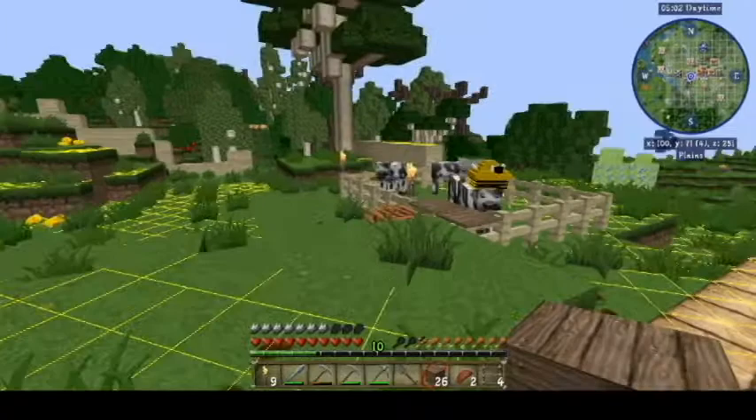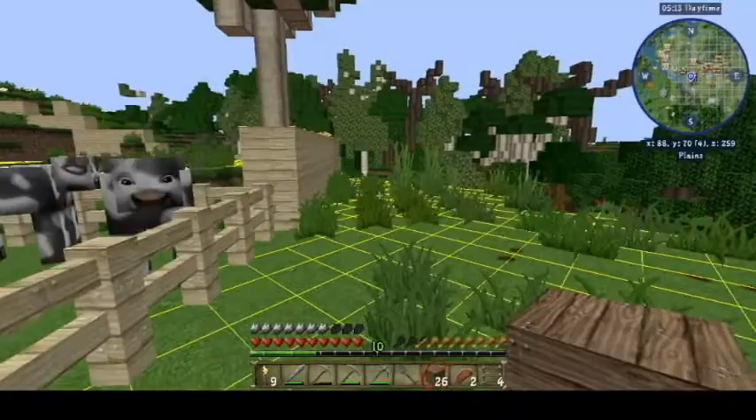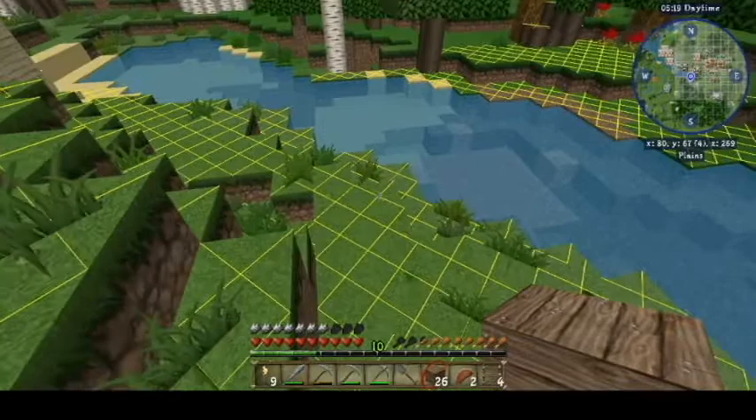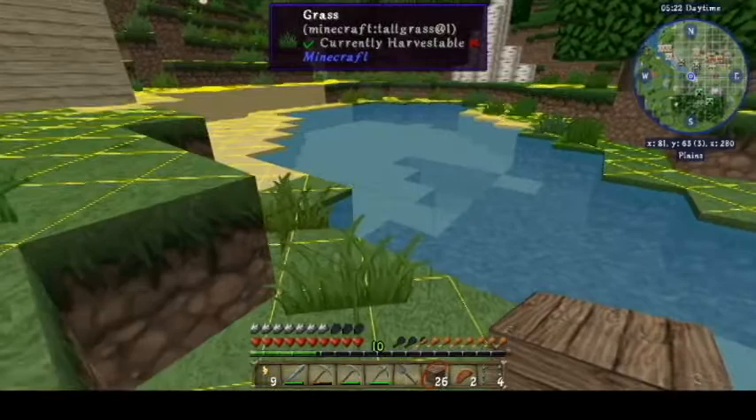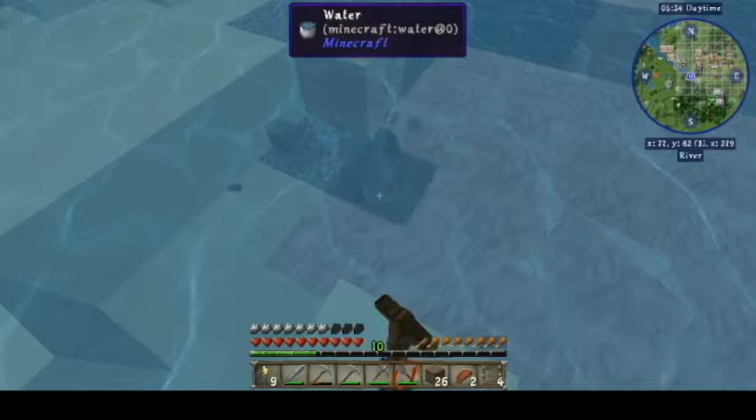The wall for the birch comes over here and connects with the cows here. What we're looking for is obviously sand, clay, and gravel. There's some gravel. Clay.